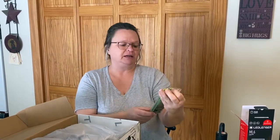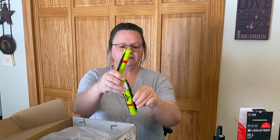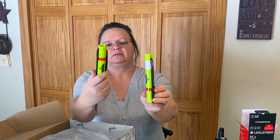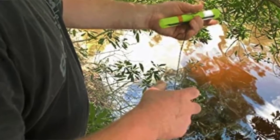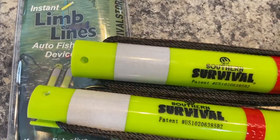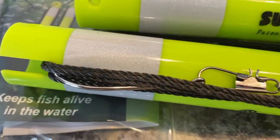The first thing we have is Southern Survival instant limb lines — an auto fishing device. You get two of these and they come with swivels and a nice big hook on both. You can put these in your go-bag and if you need to go fishing you can pop these out and use them.